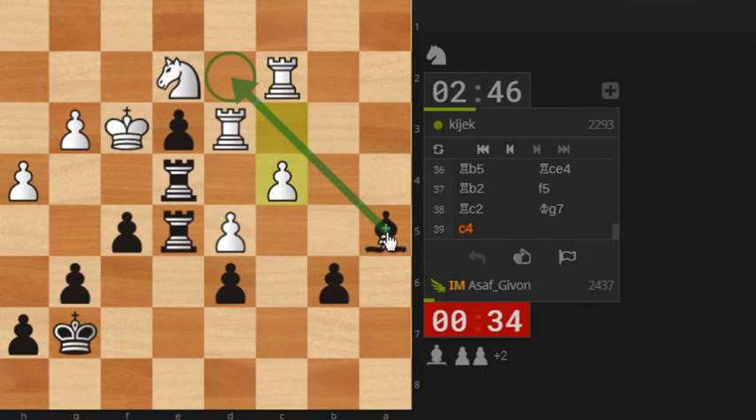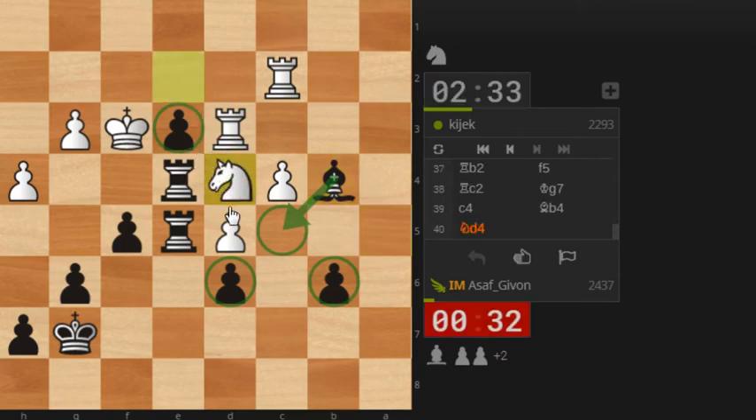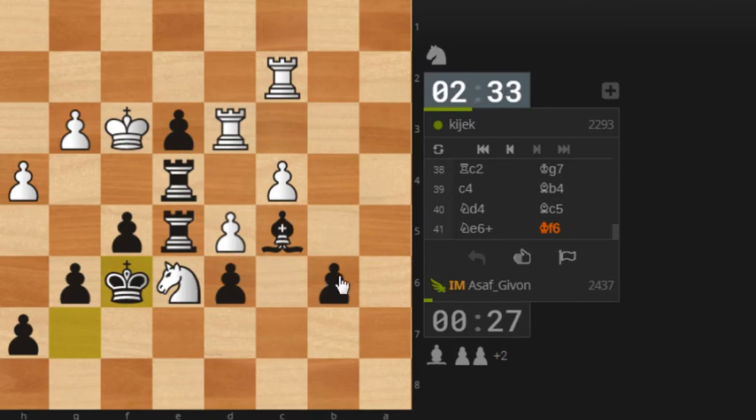Rook c2 — what's the idea of this move? Yeah, probably there is nothing — I will just try to activate my king to a slightly more active square. C4 — wow, I really don't like this move. Now I can maybe reroute my bishop into a more active square — even bishop d2 makes sense to me. Time is so low. Let's play bishop b4. If my bishop will stand on c5 it will simultaneously protect all of my pawns, so it should be a happy sight for me. Knight d4 — I've kind of anticipated this move but I think I can simply continue with my plan.